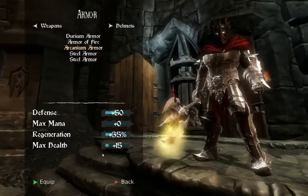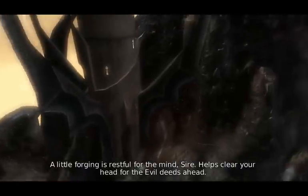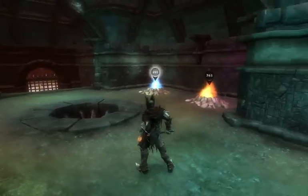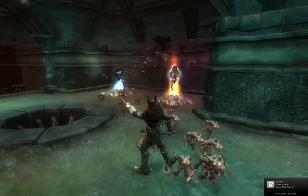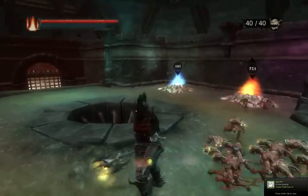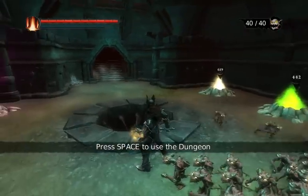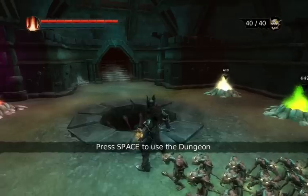I'm going to put back on my arcanium armor and we're going to go over to the dungeons. In the dungeons, you have your four different minions to select from. For this, I will recommend that you use only red minions. I have up to 40 as you can see there. Early on in-game, you'll only have like 10 up to 15 if you get some of the early stuff with the minion booster.